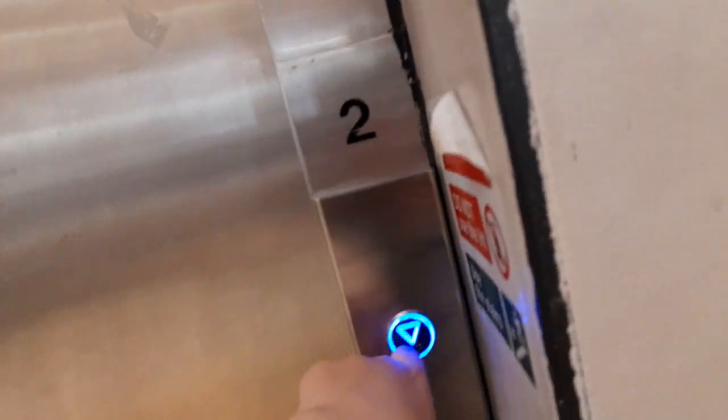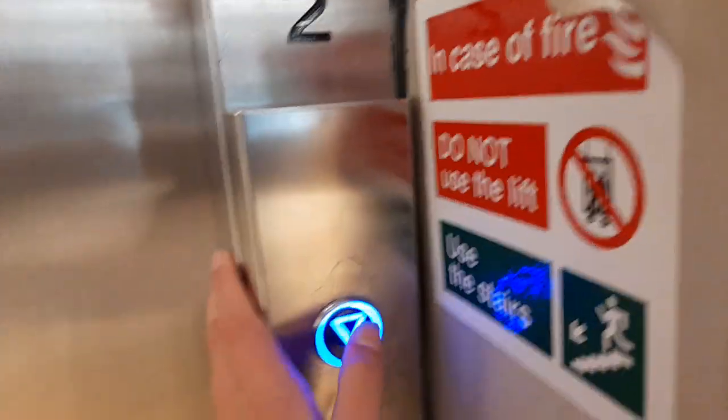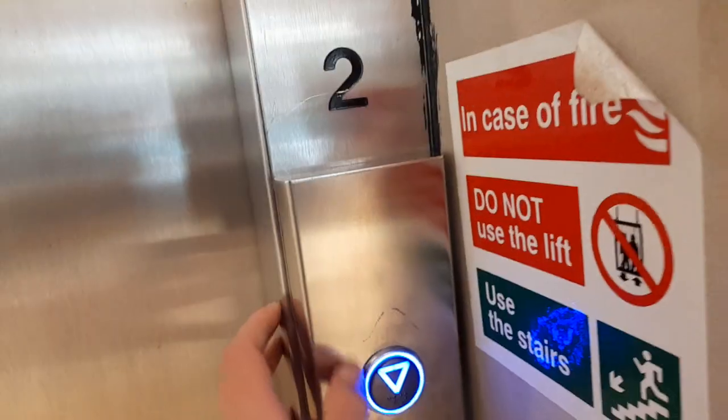This is the lift at House of Fraser in Worcester. This is going to be a modernised generic, it looks like, because these lifts are typically modernised with these sort of buttons.